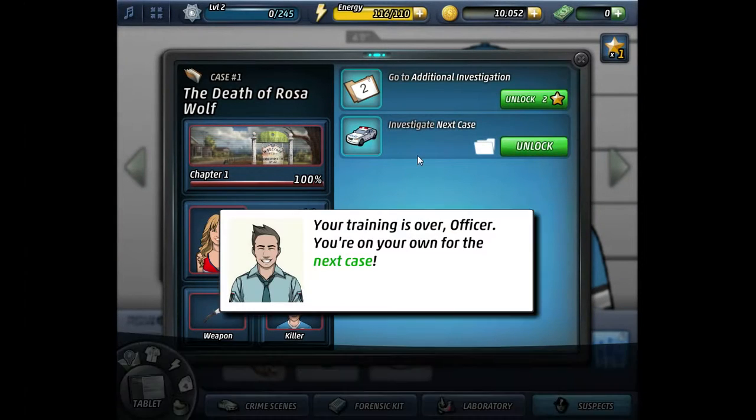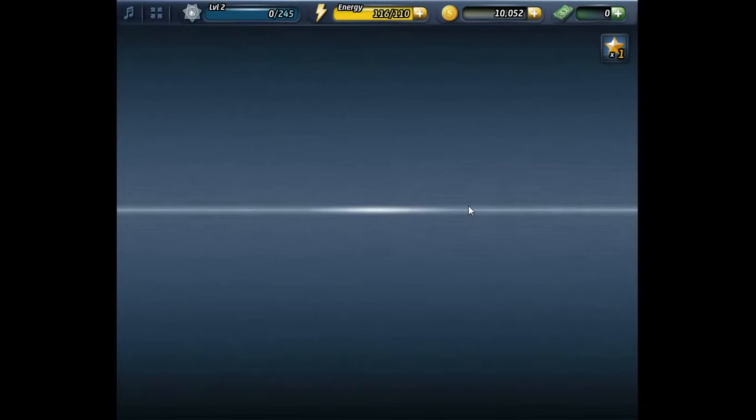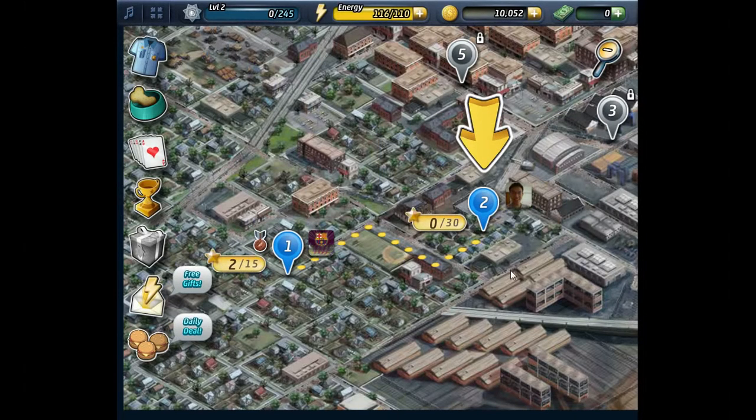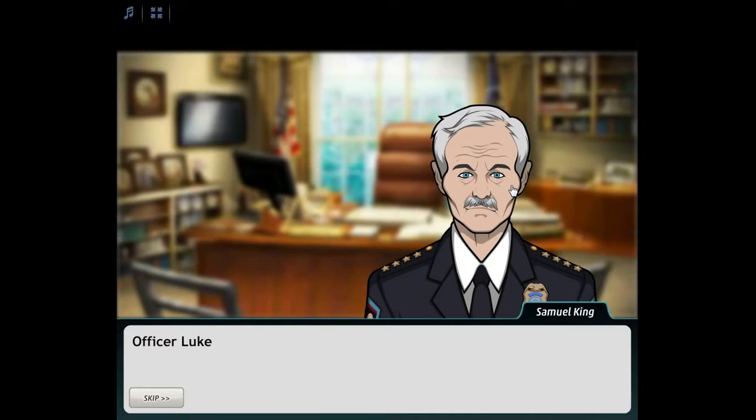You are now all set to start a new case. Your training is over, Officer — you're on your own for the next case. We just click to unlock and investigate the next case. The officer's vehicle will travel along this road — nothing to watch, just travel around. It's like a sim, very irritating. We managed to reach case two.